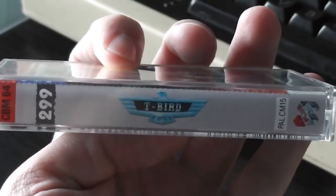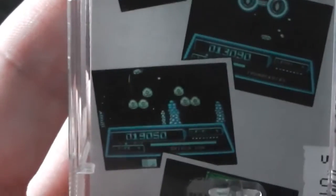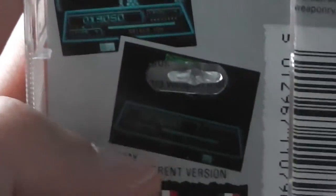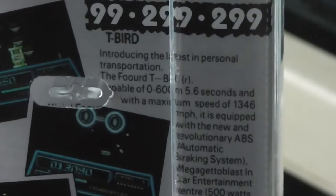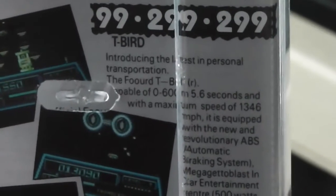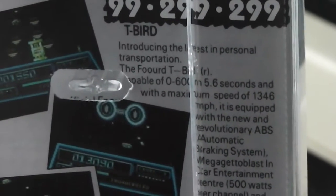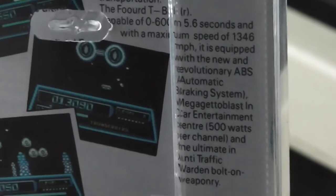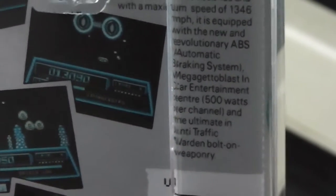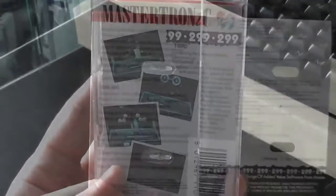The spine has T-Bird on it, it's a 2.99 price as you probably already knew. On the back there are some screenshots which are all rather dark and black with a very big status bar, and it looks like a shoot-em-up. The blurb says introducing the best in personal transportation, the Ford T-Bird, capable of 0 to 600 in 5.6 seconds, maximum speed of 1346 miles per hour, equipped with automatic braking system and mega ghetto blast in-car entertainment. Basically you seem to be driving a very high-powered car in a shoot-em-up.